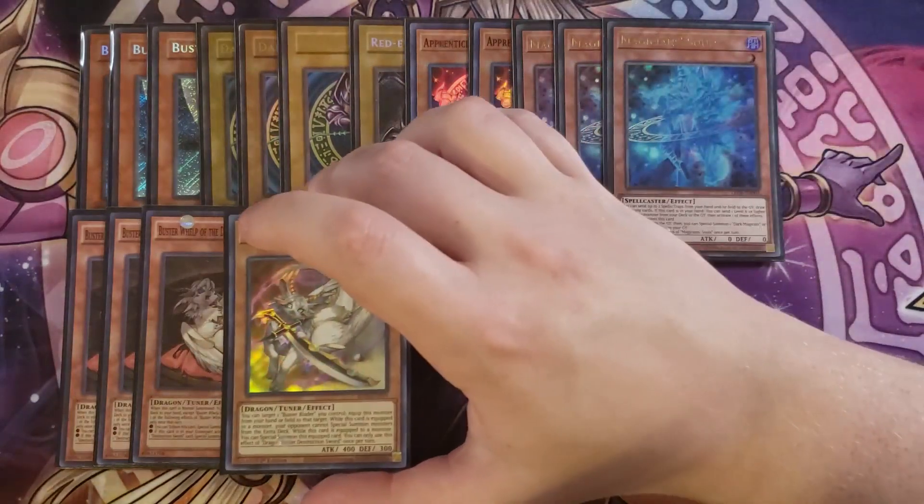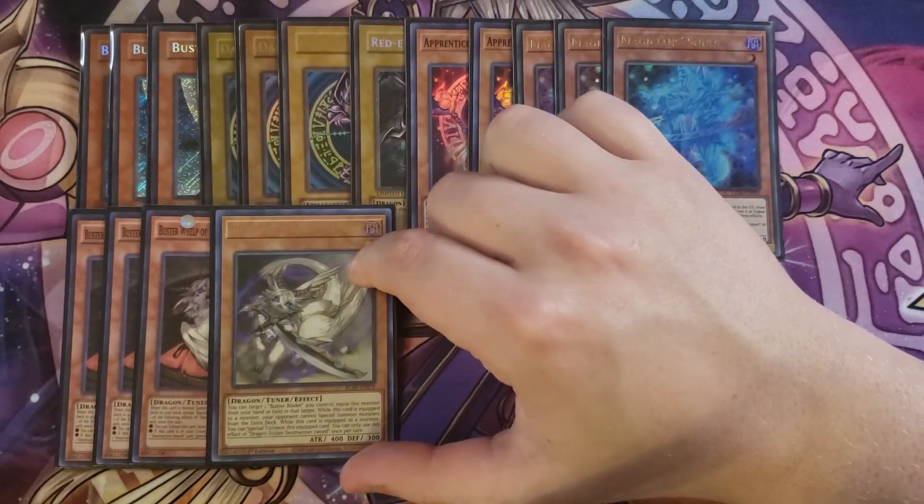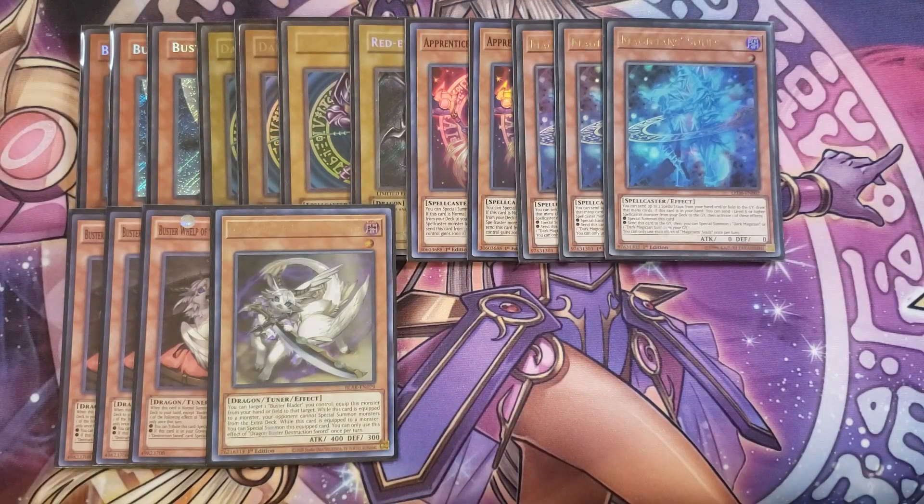We then play a single copy of Dragon Buster Destruction Sword. It's not quite as consistent as it used to be with Union Carrier being banned, but it's still really good as a one-of because when it's equipped to a monster, it prevents your opponent from special summoning from the extra deck.